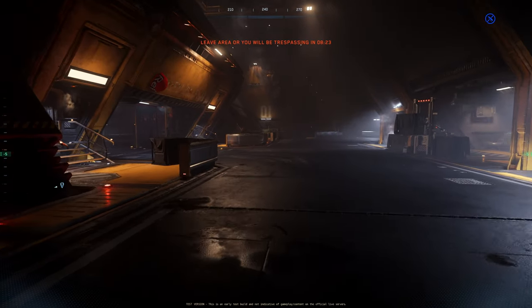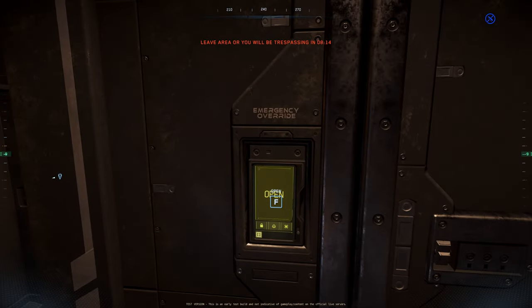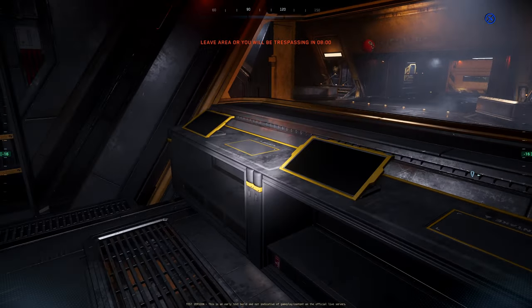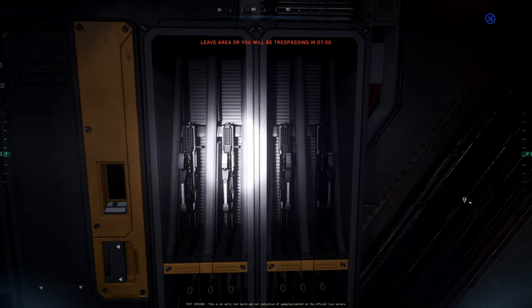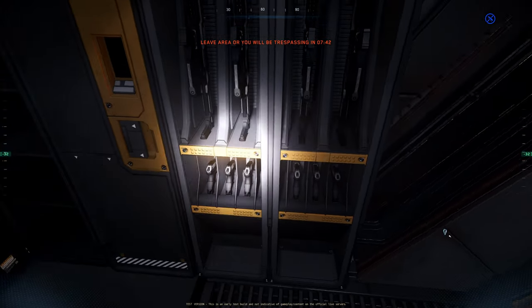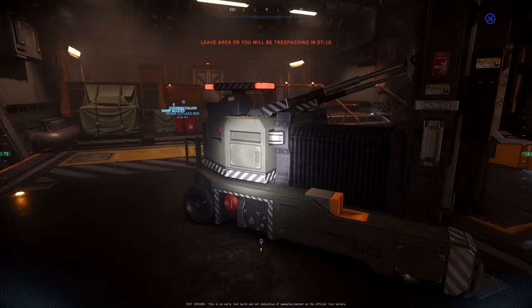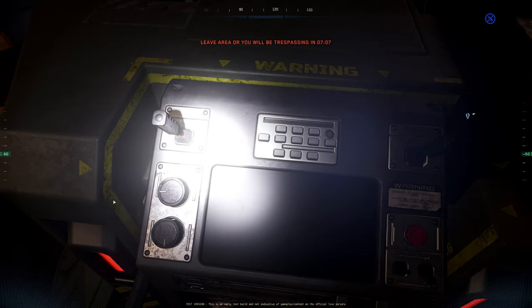I don't know if this even works yet, or if it's just in the game without any function. With function I mean whether you can get cargo here or deliver cargo here. This looks like some kind of control — maybe door control. I can open this locker. And there's a weapon rack, but I cannot take the gun — no prompt to get a pistol or rifle, and F doesn't work either. More forklifts that are just eye candy. We cannot use them and no one is using them. Nothing I can interact with.